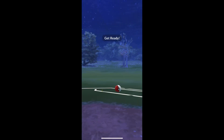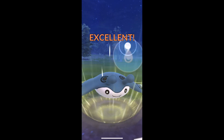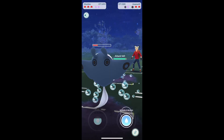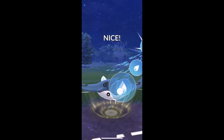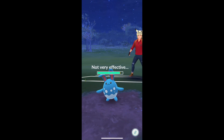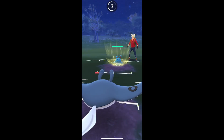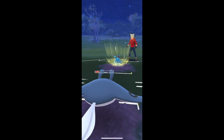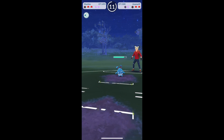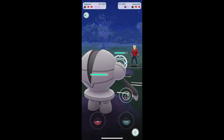We've got a ton of energy on our Mantine and two shields. We hit the Bubble Beam right away and get the shield. Hit another Bubble Beam. These Bubble Beams aren't doing a whole lot of damage, but the fact that it gives you an attack drop is huge. There's the Ice Beam — it doesn't quite KO. I wish it would have. That's one of the issues.